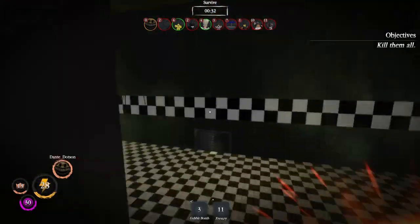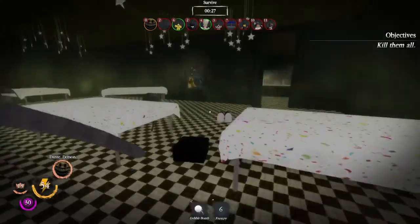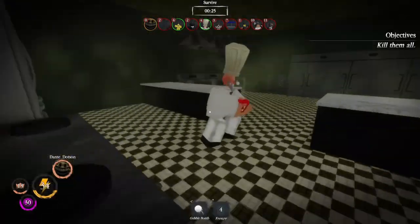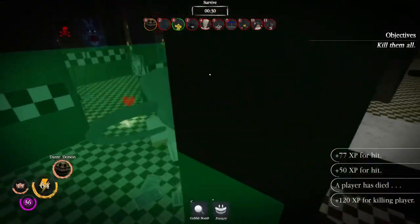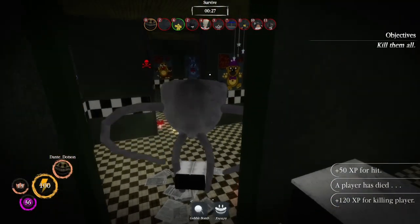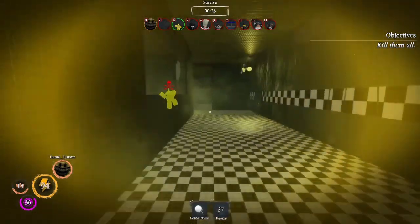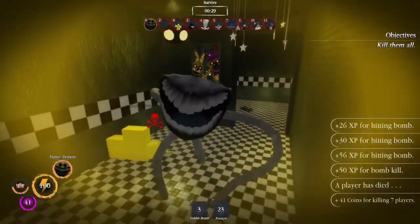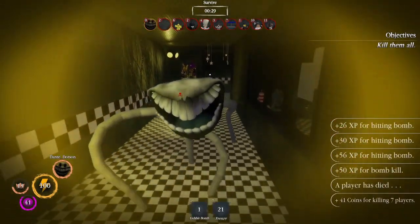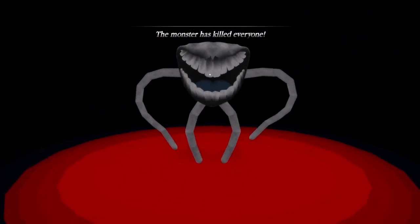I think I actually injured a player right here — the one playing as the chef. I caught him off guard because he probably thought I was coming from the other side, but I snuck up from behind and he still didn't manage to escape. Then this last player basically just ran right into me — I shot all three of my Gobble Bombs at him and he ran straight into them. That's exactly what happens when you're not paying attention playing against Pac-Man, and that's how I got my win.